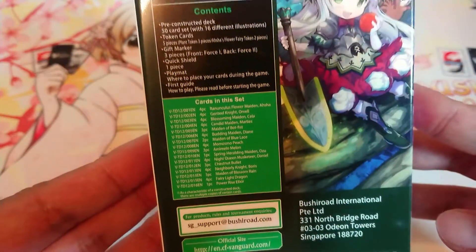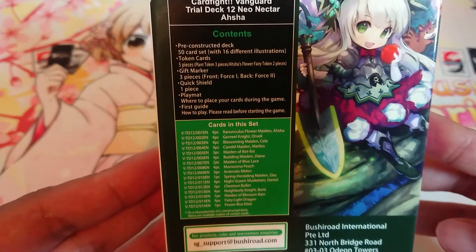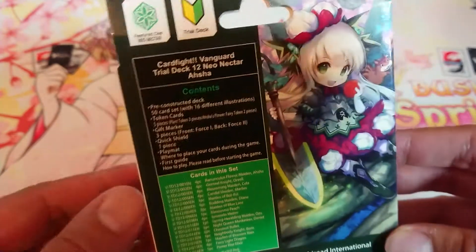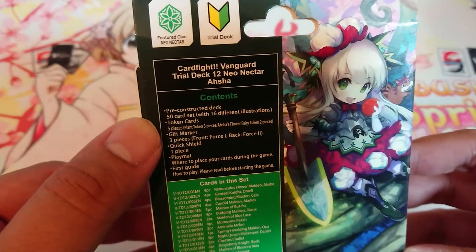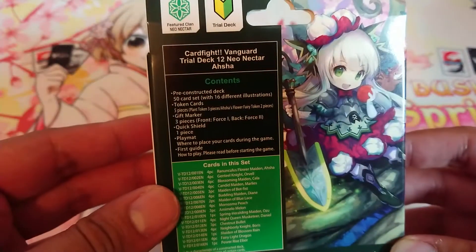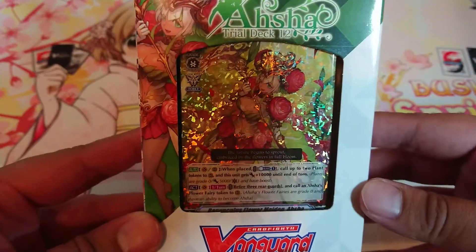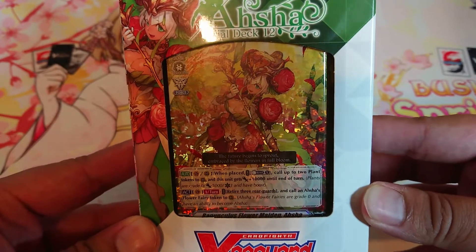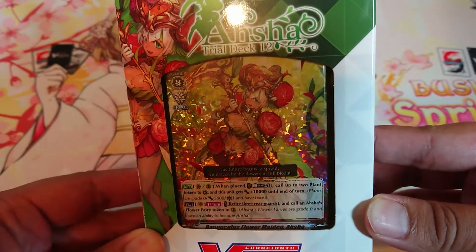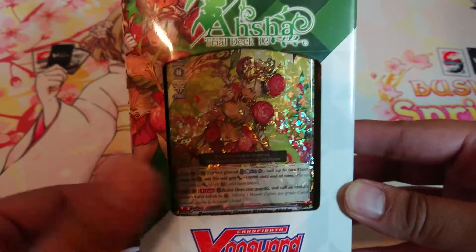This is what it comes with — it is a set ratio, you'll always get that. What's different about neo nectar compared to the other clans is you are using a lot of token cards. Kagura technically has a token but neo nectar definitely takes advantage of it — it's just pretty much free advantage. Asha is a G unit back in the day, so she's been retrained for standard.